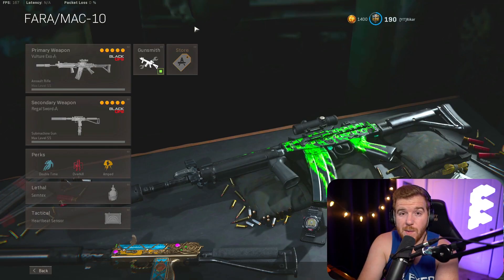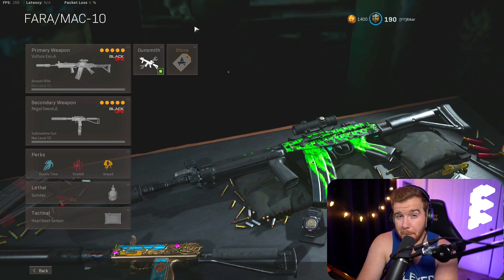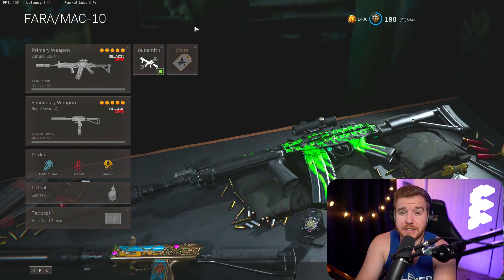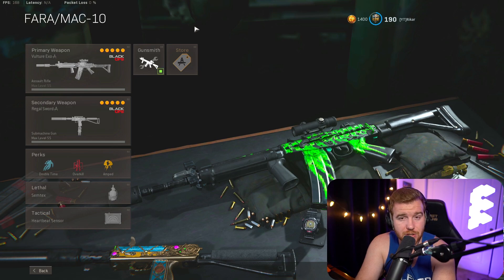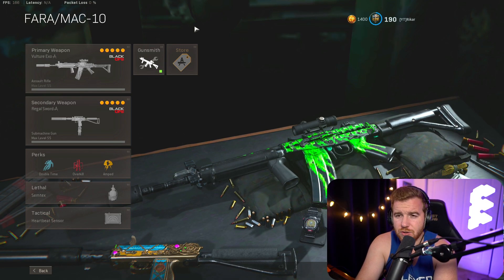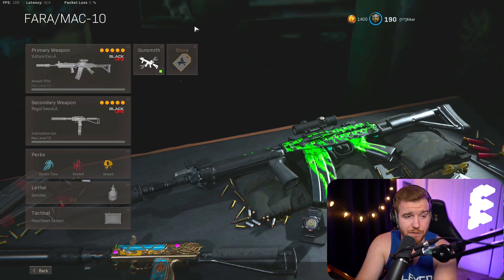Alright YouTube, so in today's video we break out the Pharah. The Pharah is that AR that was super busted when it first came out as a secondary, and then early Season 4 it was super busted as an AR. It's been changed over time with the mid-season patch, and everyone's kind of forgotten about it. It was the competitive gun, but now the C58 is 100% the competitive gun, and the Krig feels really good, so most people forgot about the Pharah.